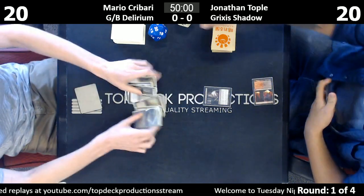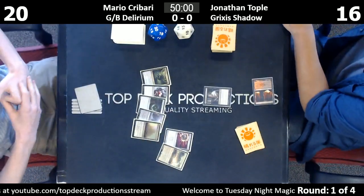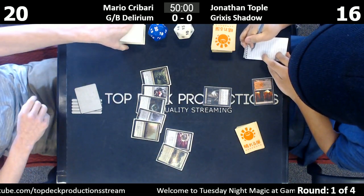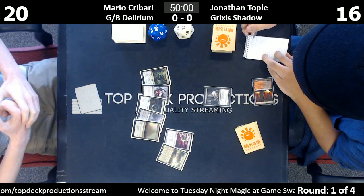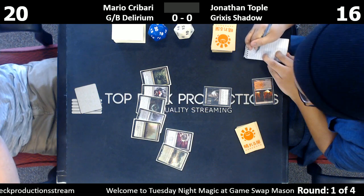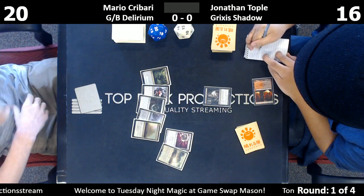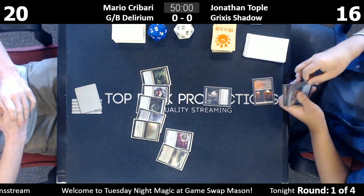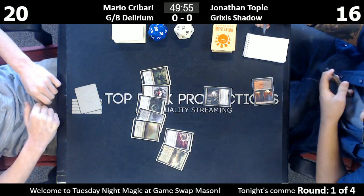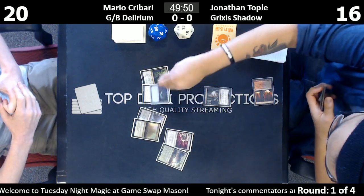We've got a main deck Nihil Spellbomb — that's a pretty strong one. Is that an Ancient Ziggurat? Looks like it. I'm responsible for picking this match, and I intentionally selected Jonathan Topple, who doesn't make it to the store all the time, to make sure he got on camera today.